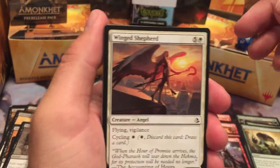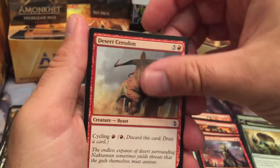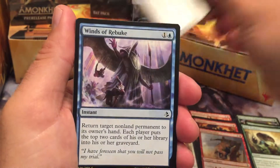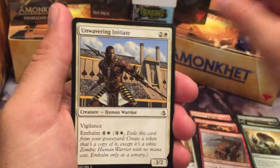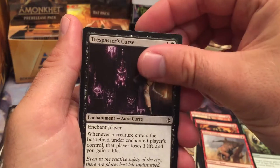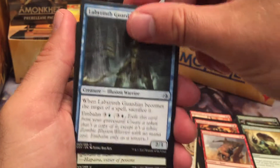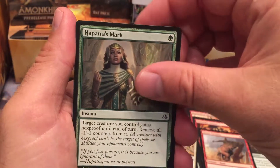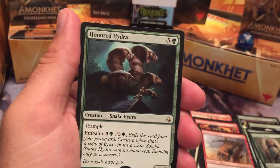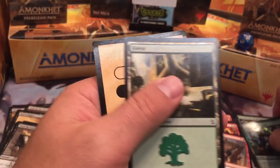Third pack: Winged Shepherd, Essence Scatter, Desert Cerodon, Forsake the Worldly, Pitiless Vizier, Winds of Rebuke, Unwavering Initiate, two Trespasser's Curses, another Final Reward, Labyrinth Guardian, Hapatra's Mark, Renewed Faith, and Honored Hydra. With a foil Synchronized Strike — nice foil on a common.